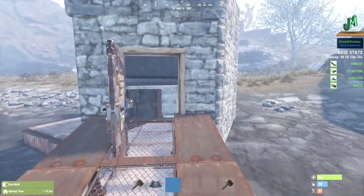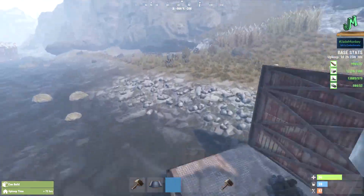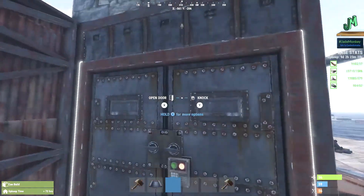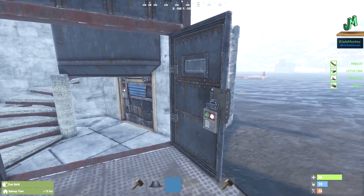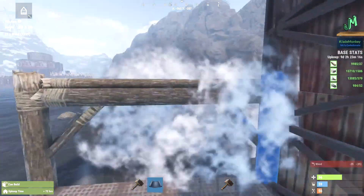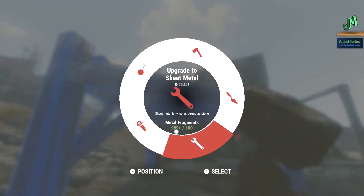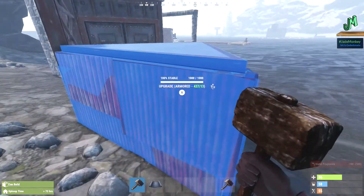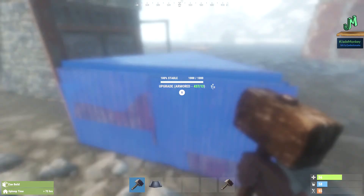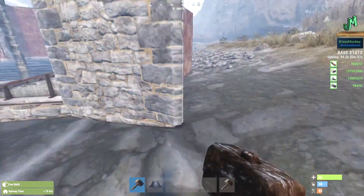So you get the general idea. You can add this to any base and mix and match all the different bunkers we've done in the past, making it super OP. As you know, stability bunkers do leave raised foundations, which makes it a bit easy to find where a bunker base is. If you walk around with a hammer, you can see the raised elevations and know where to strike. But with these, they're very low profile, keeping the raiders guessing, which is what you want.